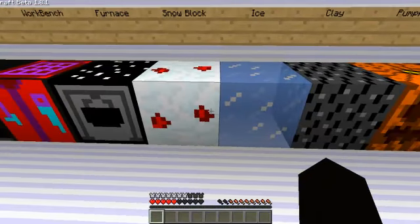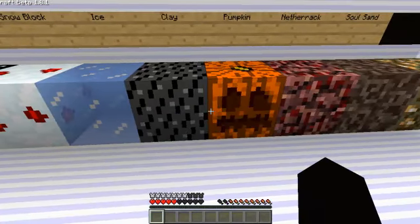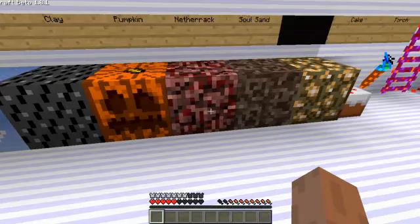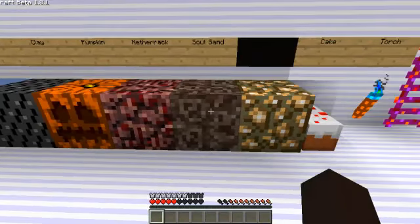Snow has like red bloodstains in it. Ice is unchanged. Clay has like black on it. Pumpkin has more pixels on it, not the best. Netherrack has just a tiny bit of pixel changes, and then soul sand and glowstone is unchanged.